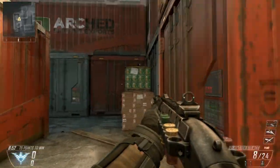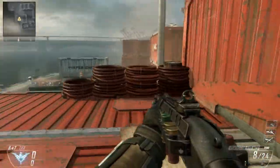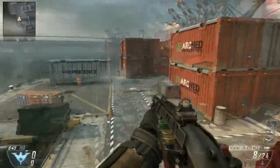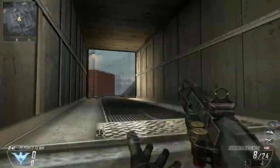What you can then do is jump up straight onto these and while you are now in a position to be able to shoot people. And then of course you can jump down and go into this container over here.